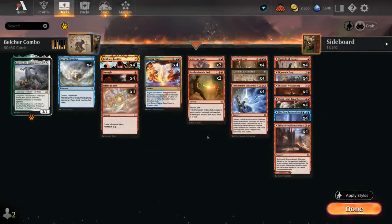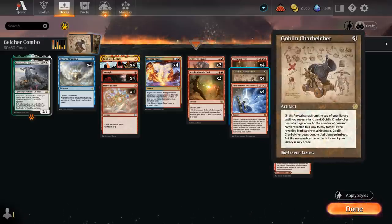Hello and welcome to another Historic Games video. Today we're taking a look at a Goblin Charbelcher combo deck which was recently introduced through the Retro Artifacts from the Brothers War. It's a 4 mana rare artifact. You pay 3 mana, tap it, and then reveal cards from the top of your library until you reveal a land card. Charbelcher deals damage equal to the number of non-land cards revealed to any target. If the revealed land happened to be a mountain, it deals double that damage instead.